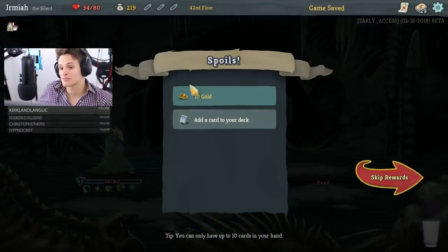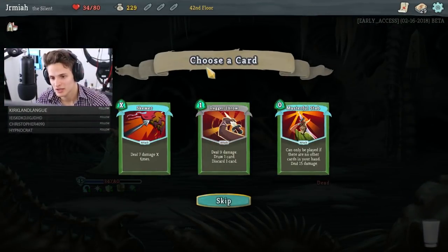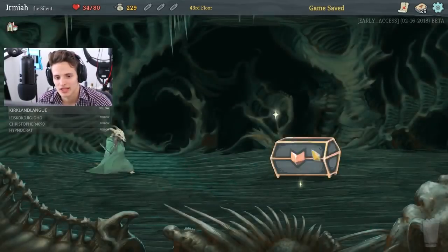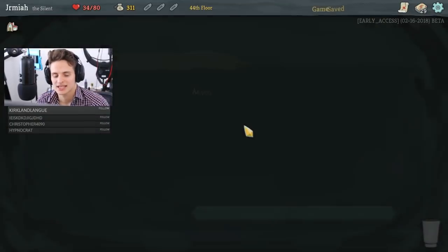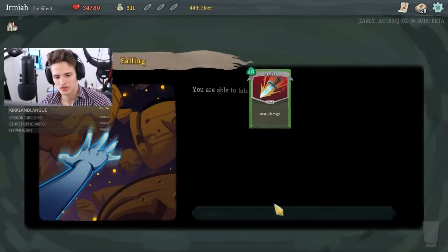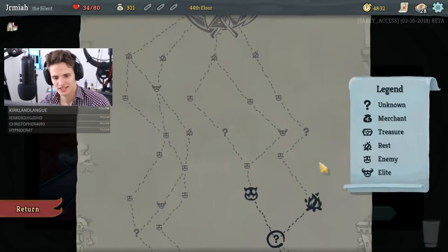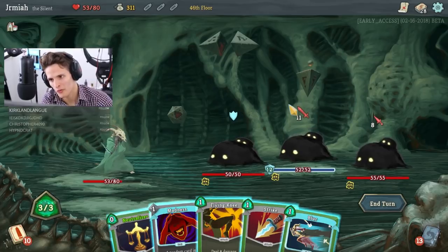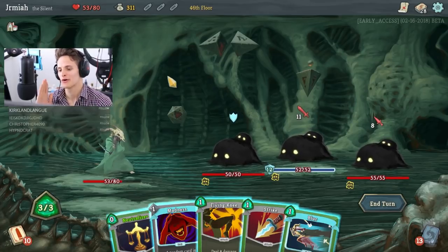So if we can do that against the boss — just get Noxious Fumes — we can win like that. Gotta skip the Relic here. We're on our way for a Tiny House victory. I'm not quite there yet, especially with a turn like this. We have no Footworks — this is looking a little rough. But we made it this far with just a Tiny House, and people like to hate on Tiny House. Look how far we've come.